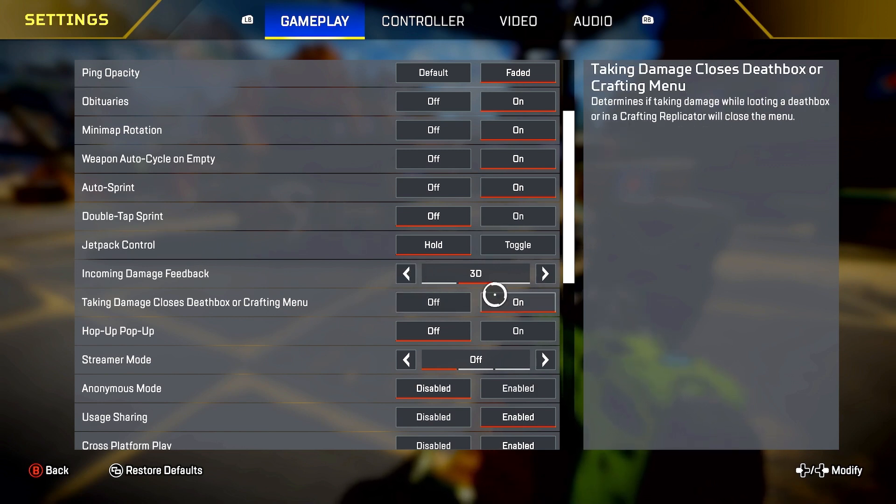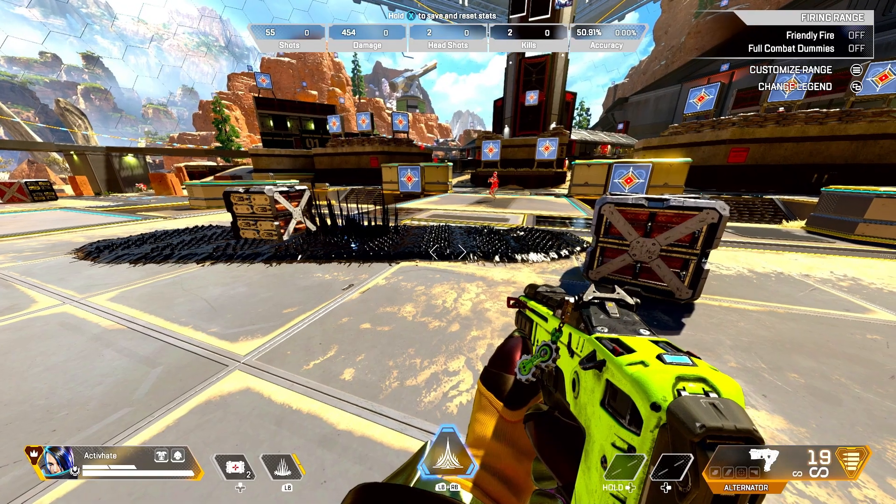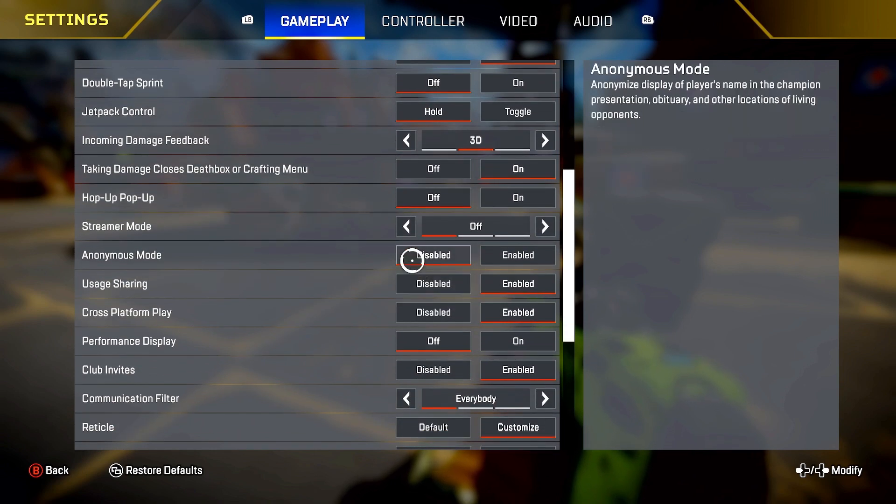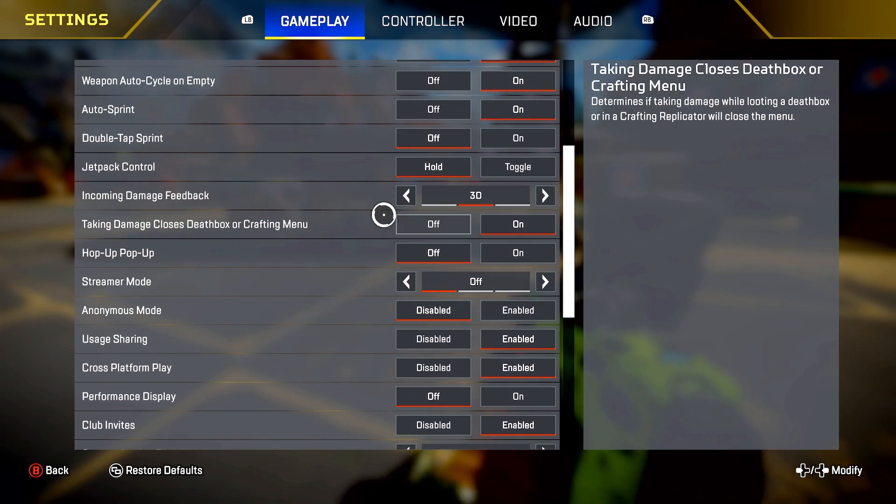Taking damage closes box or crafting menu — yes. I like this because if I'm looting and I take damage, I want it to close. The other thing is shield swaps — this could hurt you if you're shield swapping. But for me personally, it doesn't take me that long to shield swap, so I have this on because if I'm looting and somebody hits me I want it to close immediately.